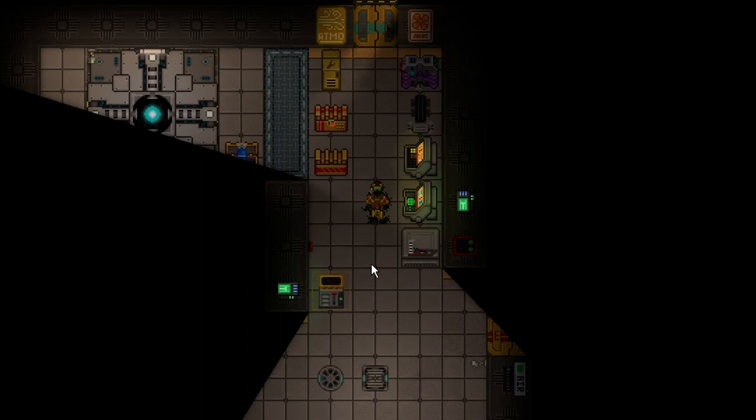In Space Station 14, solar power is a great auxiliary power source for the station. On some stations like Moose and Bagel — and this is Moose Station — it is almost required, or not required per se, but very, very helpful.